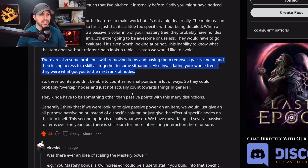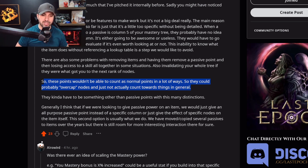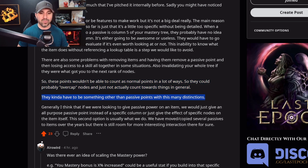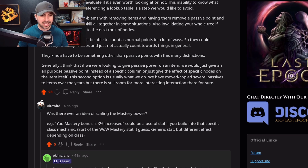This is very true. So these points wouldn't be able to count as normal points in a lot of ways. They would probably overcap nodes and just count towards things in general — which is exactly what they do in Diablo 4 and what is huge in Grim Dawn. They kind of have to be something other than passive points with many distinctions. Generally, if EHG were looking to give passive power on an item, they would just give an all-purpose passive point instead of a specific column, or give an effect tied to specific nodes on the item itself — and the second option is usually what they do.